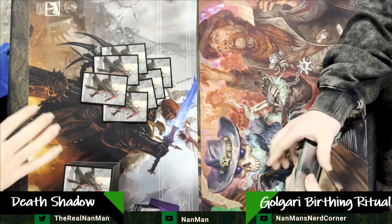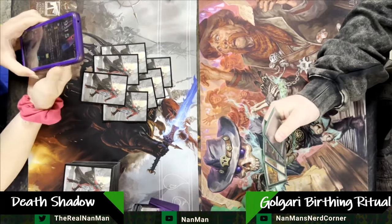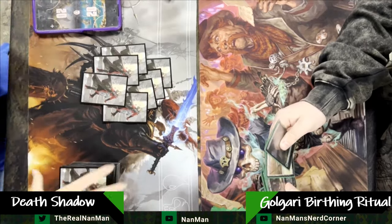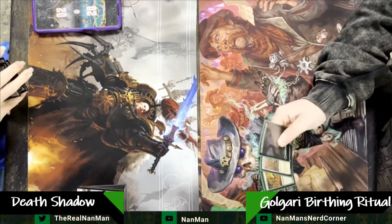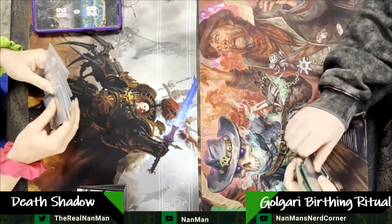Gamers, it's Monday. Let's get some modern action going. This time we've got some Deathshadow vs. Golgari Birthing Ritual. It's kind of a hybrid-y — let's do some Yawgmoth shenanigans with Birthing Ritual, but we also have some reanimation strategies built in. So we'll see how that plays out.